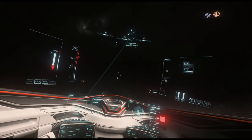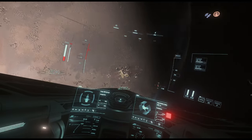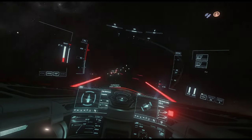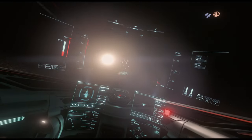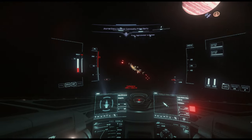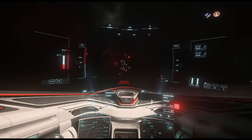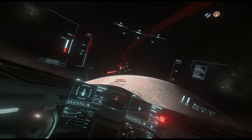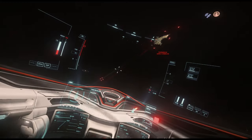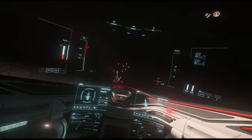Here we go into that turn. All right, get in front of him. There's an invert fight again, and the nice thing about the M50's two size two guns is I can continuously keep pressure up, so him getting his shields back is very, very difficult.